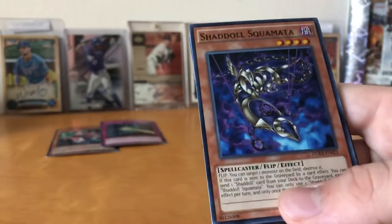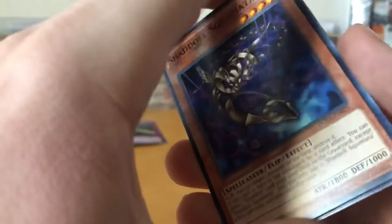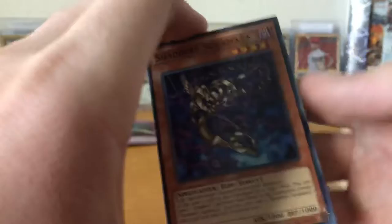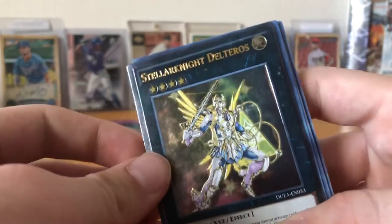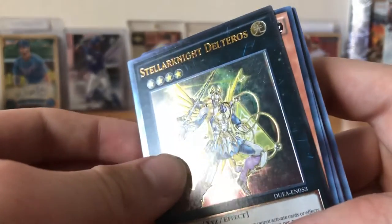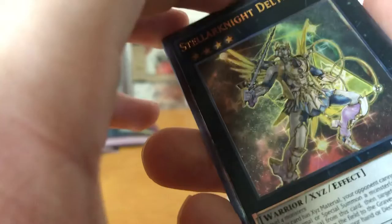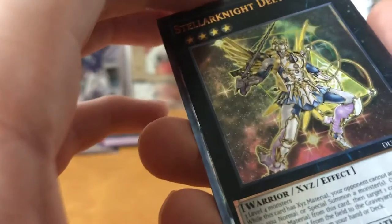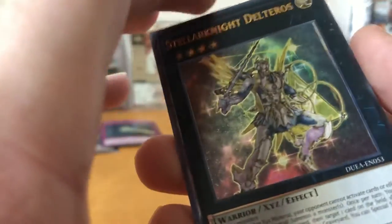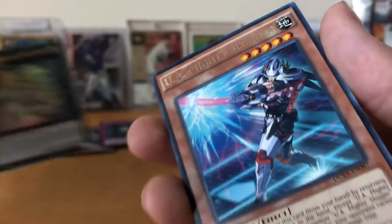Our next is Shadal Squamata — Shadals are actually not horrible. Did Construct come off the ban list? I think it might have. So there's our Shadal. Ooh, Stellar Knight Destros — oh my gosh, is that an Ultimate Rare? Did we just pull an Ultimate Rare? I think we just got an ulti! That's insane! A Prismatic and then an ulti? What is our luck today, guys? Like for the ulti, man, that is amazing. Look at that, it's beautiful. Absolutely gorgeous. You're going up there, man.